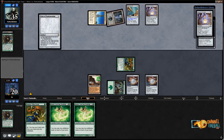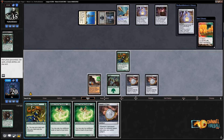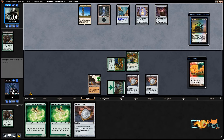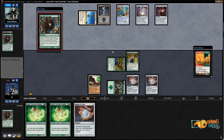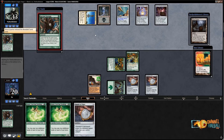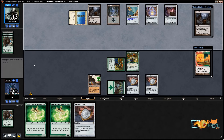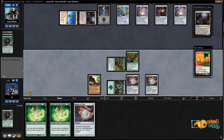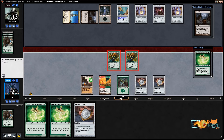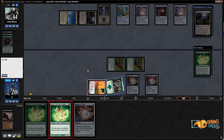The problem here is that even if I draw a bounce land, I have a lot of mana but not much I can do with it. Let's just play another Sakura-Tribe Scout and hit. My opponent has the Lantern lock going. Even if I had hit a bounce land, it wouldn't have done much — I'm still very short on action. My opponent's using Pyxis of Pandemonium to look at my top card and exile it if it's not to their satisfaction. They revealed Ghost Cord on top.